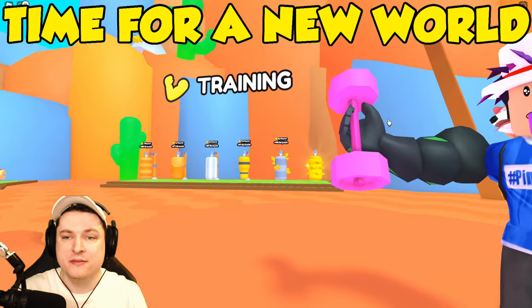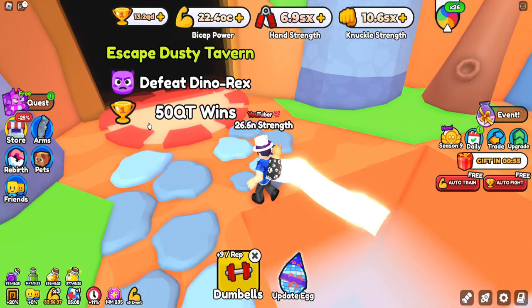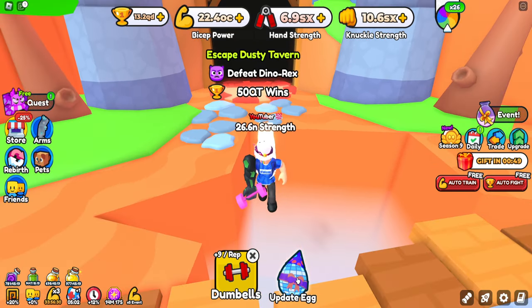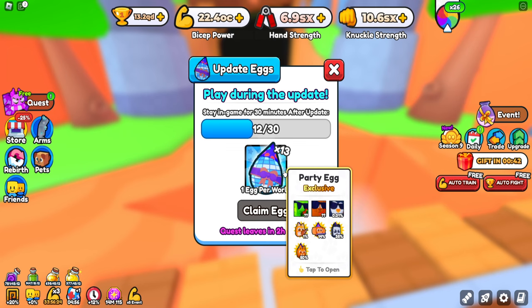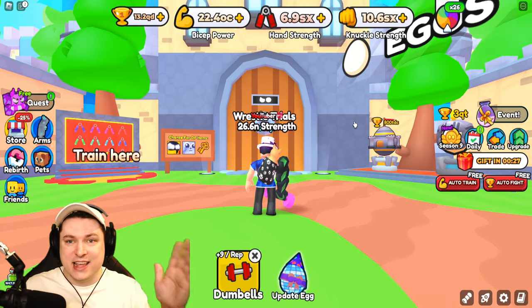It is finally time to move on because we can finally escape the dusty tavern — let's check out this brand new world. We need 50 cutie wins and to defeat Dynorex, and I have both of these easily. There's a new update egg, so let's start with that. Play during the update, stay in-game for 30 minutes after the update, and you get yourself 13 eggs — one egg per world — plus some big pets.